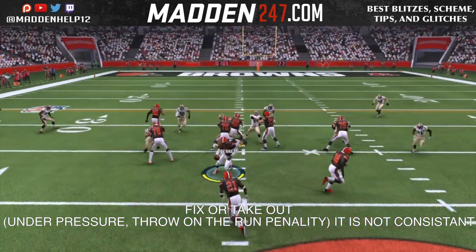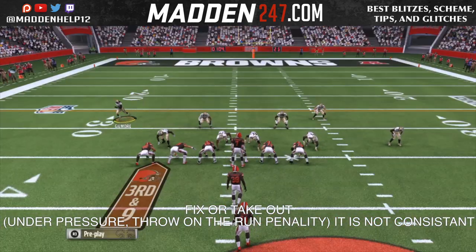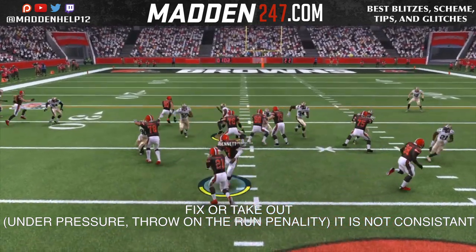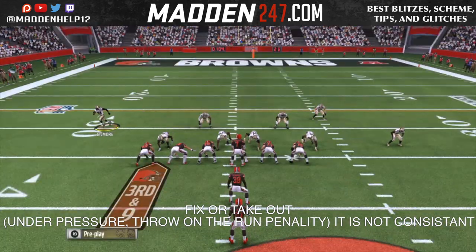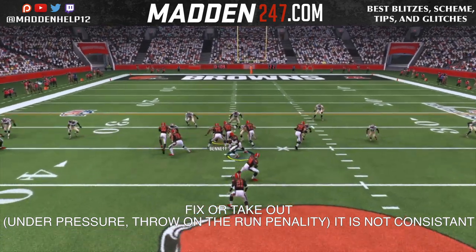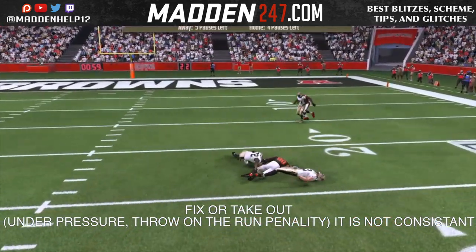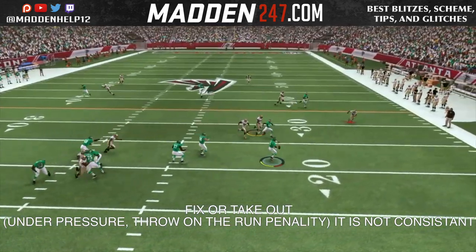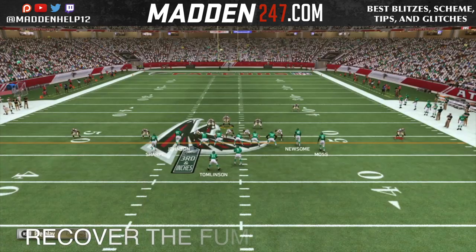Again, we're going to get him to scramble right into the face of the blitz and he gets no under pressure or any type of penalty for throwing it right into the defender's face or getting hit while he's throwing. So what I think they need to do is just take this feature out, because it's very arbitrary on whether they're going to say if it's thrown on the run or under pressure — it's not always accurate. Just take it out because it even does it on the kick.